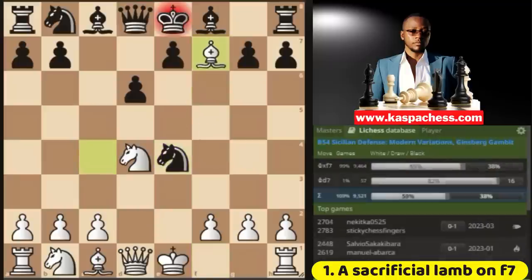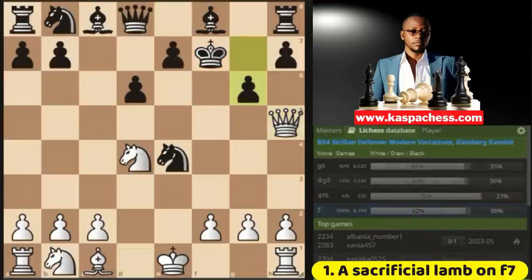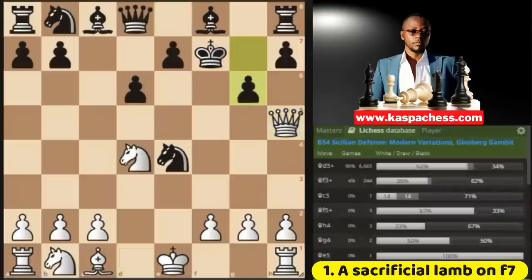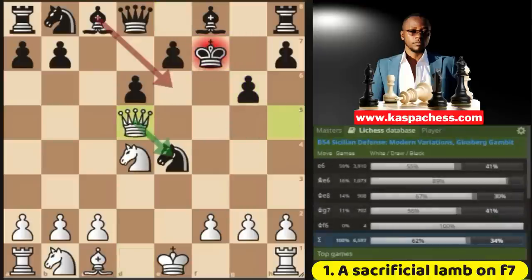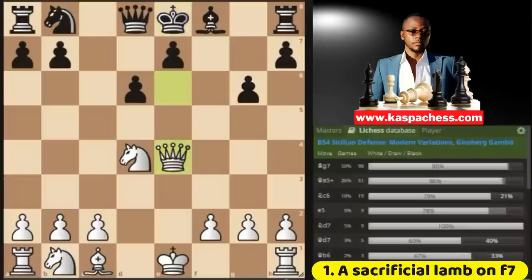And that's when you go bishop takes f7 check. They have to take your bishop, and then you go queen h5 check, provoking a weakness once again on g6. Then you go queen d5 check, and on the next move you are going to win the knight on e4. Surprisingly enough, the second most played move here is bishop e6, which is just a free piece. So black doesn't have to play like this, and here you are definitely winning the game.